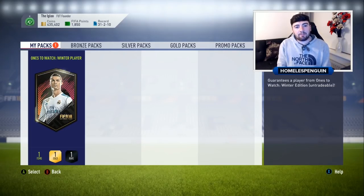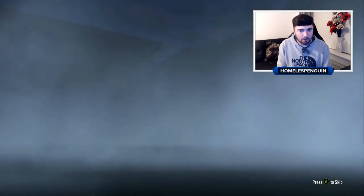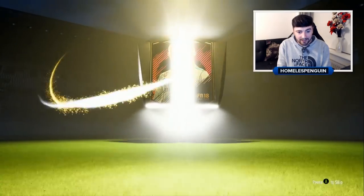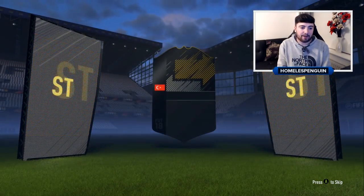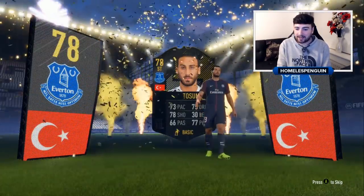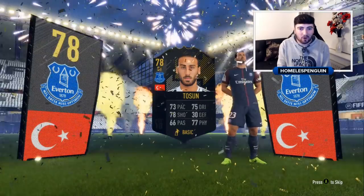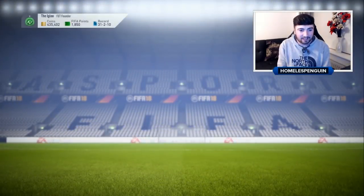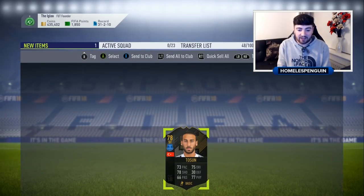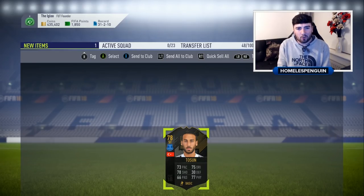Attempt number two. Cards I'd really like to have include Virgil van Dijk, Coutinho, and Lucas Moura. It's gonna be an Everton player - it's Tosun. I can't believe we've got an Everton card in the second pack. Again another Premier League player. It is not a card that I want - as a Liverpool fan this is definitely one that's going to be recycled. It's a striker, 78 rated, 73 pace - not really usable in my opinion.